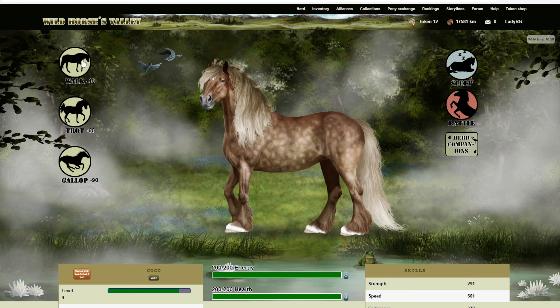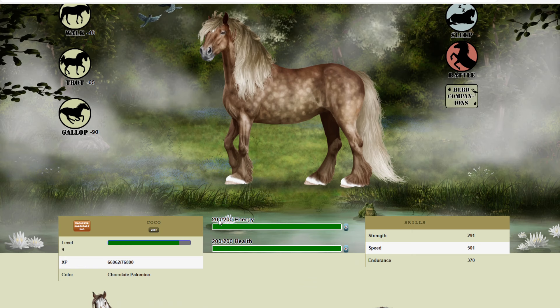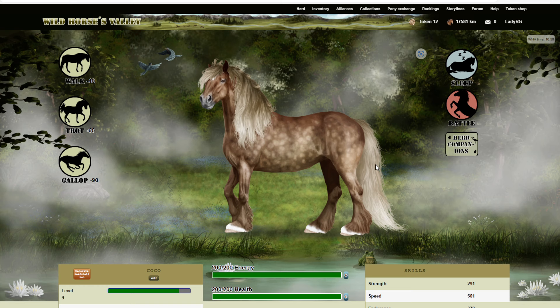You can walk, trot, gallop, and your energy - you have 200 a day. You can top it up through giving them things like carrots, apples, that kind of thing. The further you go along, the more XP you get. I'm just trying to find my - oh here we go.